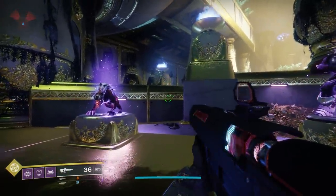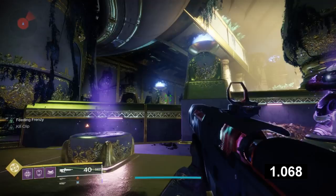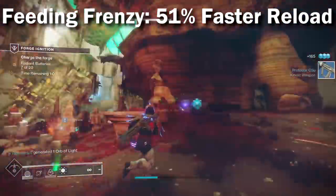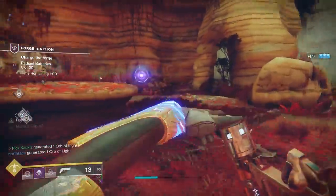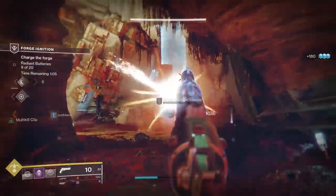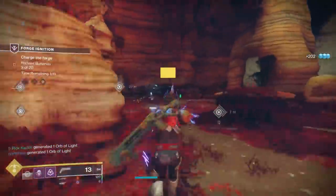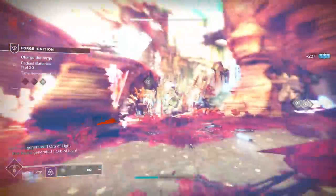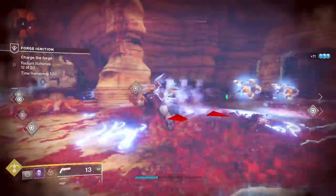With Feeding Frenzy active after a kill, the reload is cut down to 1.068 seconds — an overall decrease of 51%. This is actually identical to Outlaw's reload bonus. That really surprised me, because from a development standpoint you'd expect the easier-to-activate perk to give a smaller bonus. But apparently Bungie gave them the exact same reload decrease. So there's actually no reason to use Outlaw over Feeding Frenzy — Feeding Frenzy is easier to activate and gives the exact same reload bonus.